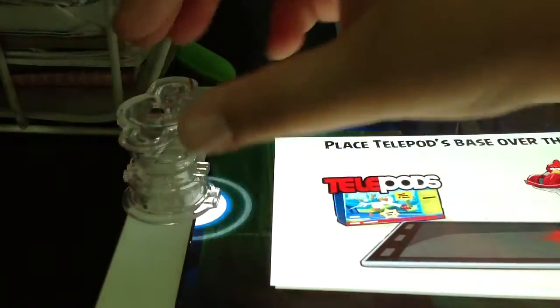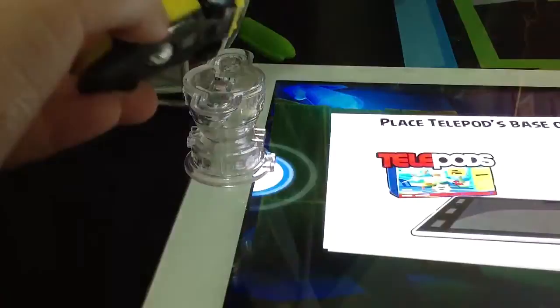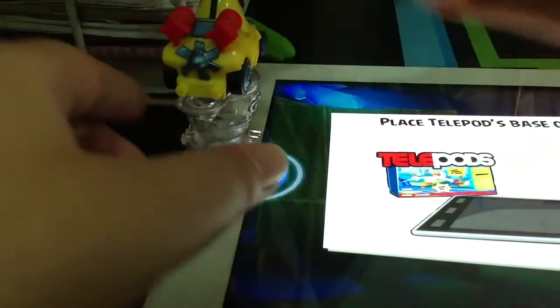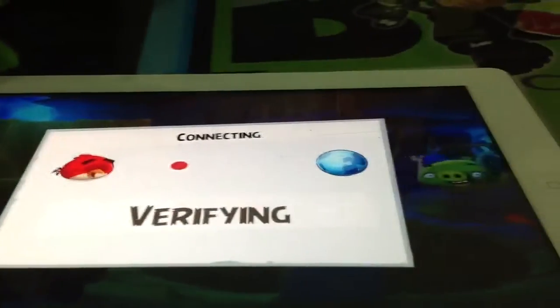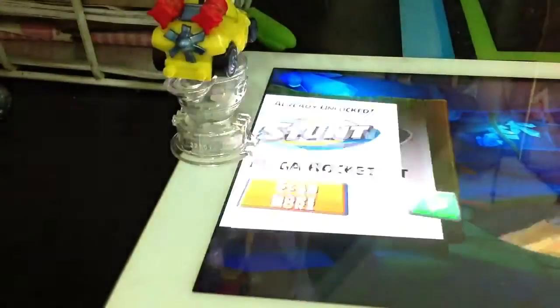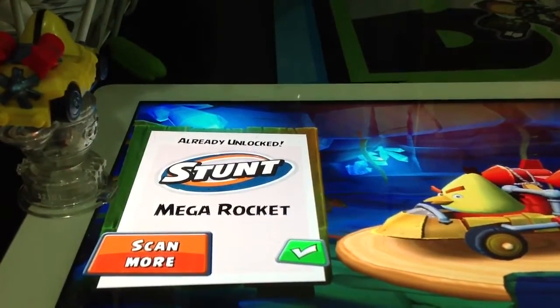This time I'm going to scan Chuck. Put him here — connecting. You unlock the Stun Mega Rocket. Here's Chuck and his Mega Rocket.